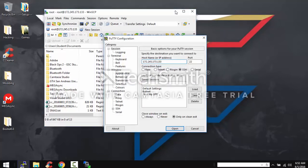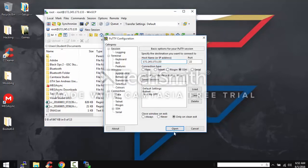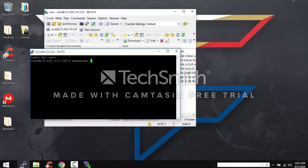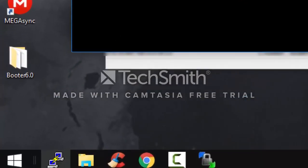Once you've got it, drag the booter into your VPS. Then log into your server with PuTTY, login as root, so you can get all the administrative access and your password.